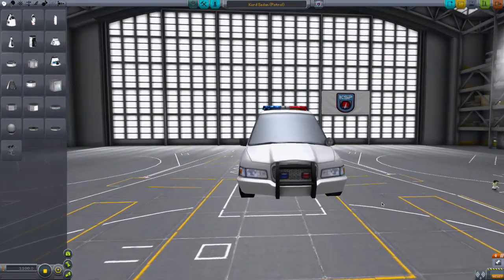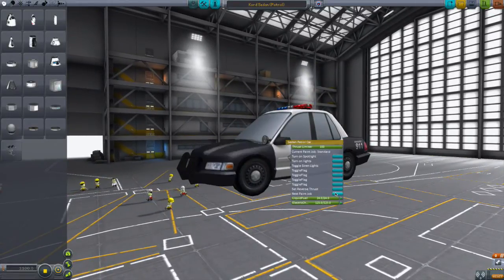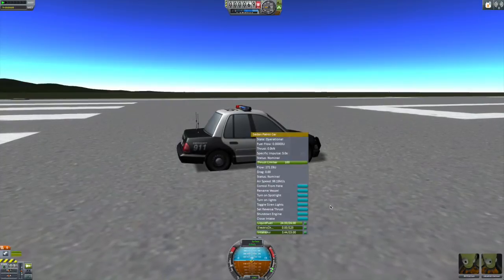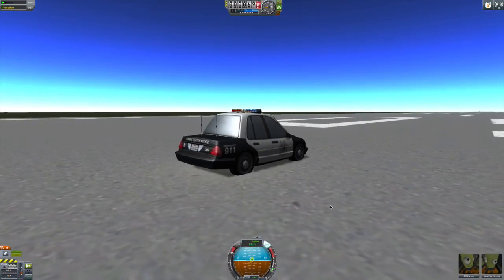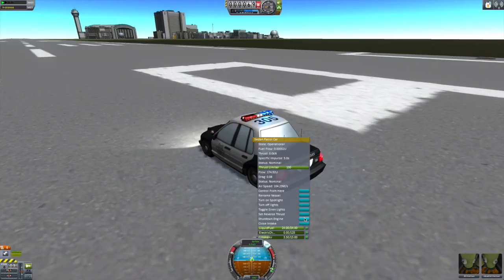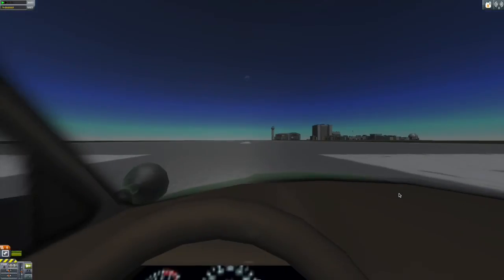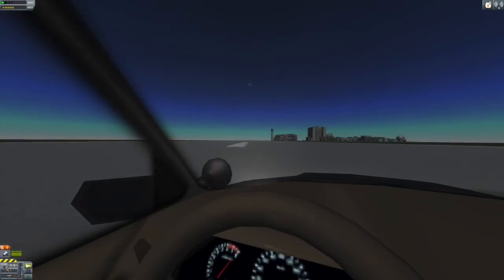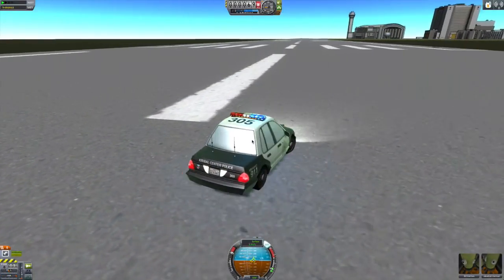If you drive one of these and are not a police officer, you are not a nice person. Alright, so let's see this guy in action. Let's go to the Classic Black. OK, here we are on the runway. Let's turn this engine on. Turn the lights on. Turn on a spotlight. Let's go inside — just so cool, so detailed, so awesome. Turn this thing willy nilly. Grand Theft Kerbal. Coming soon.